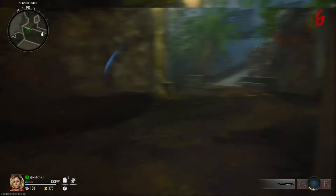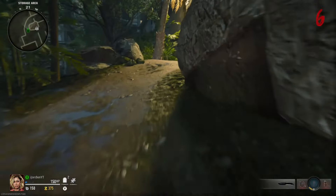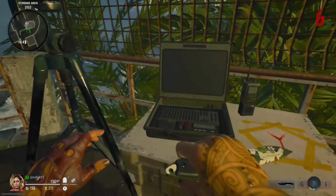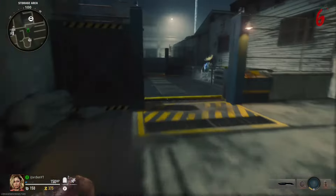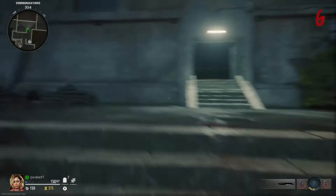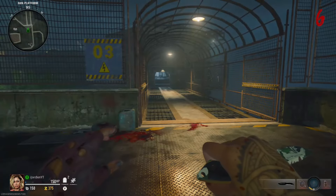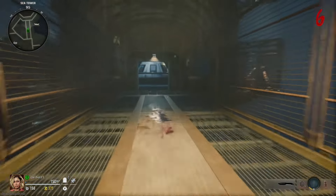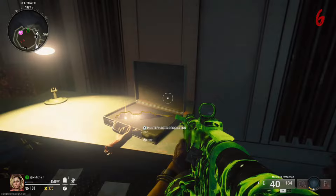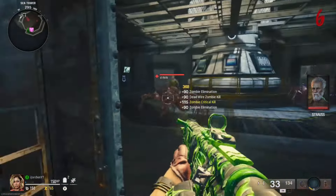There are three computers around the map. The first one is down by the docks - interact with it and note the symbol, which is X. The next one is in the storage areas, that one is Y, and then there's one in the communications area. Interact with that, then make your way to the C tower. In the corner of the room you'll see a briefcase with a hand attached to it - open it and take the item out.